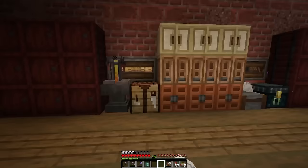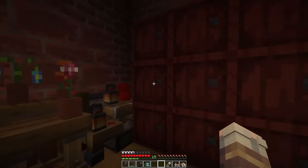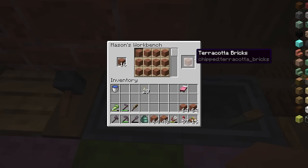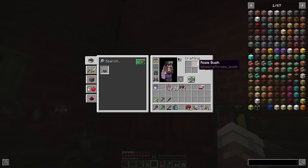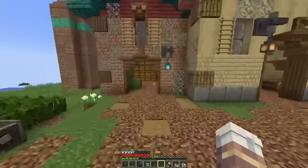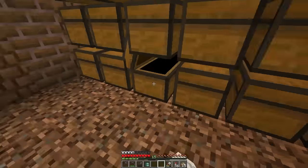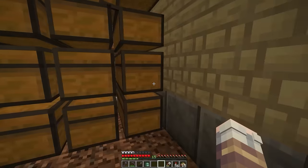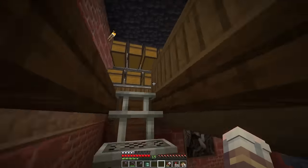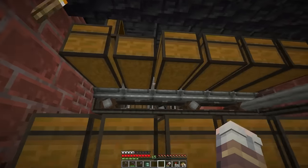I'm hoping here in my storage that I have some terracotta. We'll turn a bit of this into some bricks and grab a couple of red terracotta bricks as well. I need to make some cyan dye, so I'll hit my wall of chests. And where are my cactus? Oh, there they are. I'm curious if I have any rooted dirt.